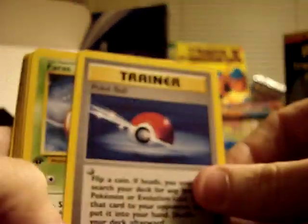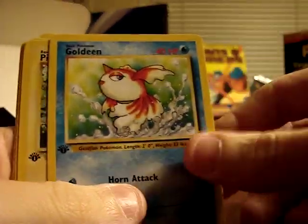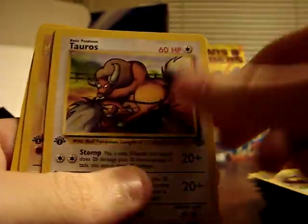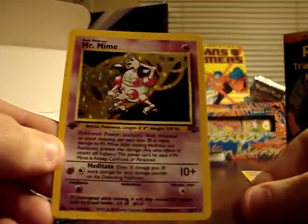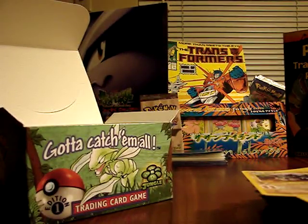Mankey, Pokeball, Paras, Spearow, Goldeen, Pikachu, Bellsprout, Exeggutor, Tauros, Rhydon, and Holographic Mr. Mime. Like I said, you can kind of feel the texture of these holographic cards — they're a little bit heavier or have a bit of a bend when you pull them out.